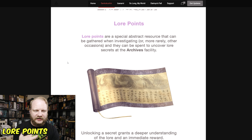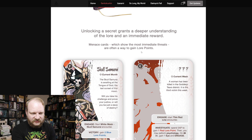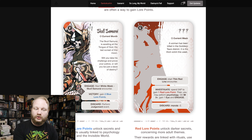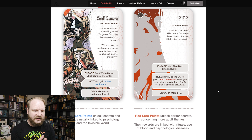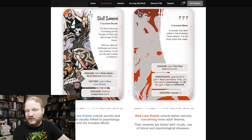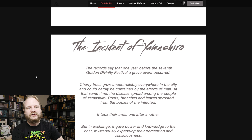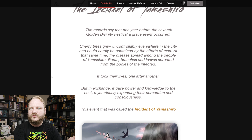Lore points allow you to uncover lore at the secret archives facility — you purchase them like a currency. You can get them from menace cards and various other ways. Blue lore points are more informational, like psychology in the invisible world. Red ones unlock more adult themes — blood sacrifices, psychological diseases, really dark secret stuff. You can gain two lore points or investigate by spending three AP to gain one lore point.